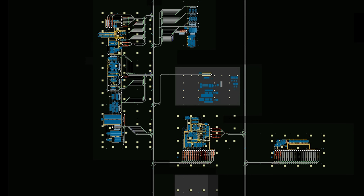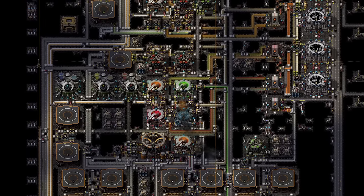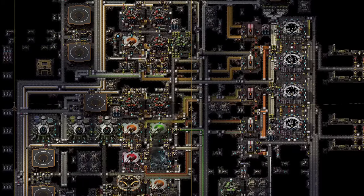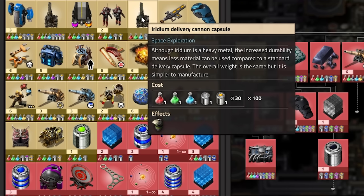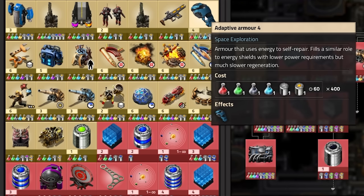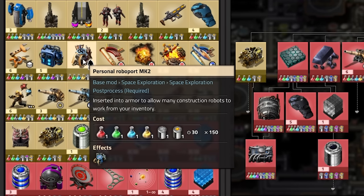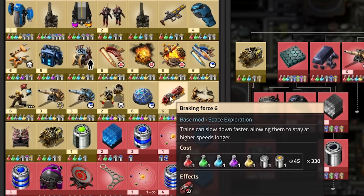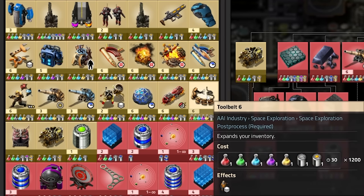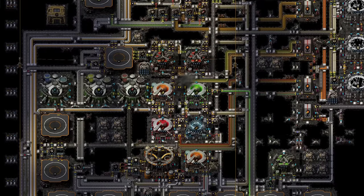So with all that done — with material science packs one, two, three, and four getting produced — we now have access to some cool new stuff. We can now research Thruster Suit 2, Iridium Delivery Cannon Capsule, Railgun, Adaptive Armor 4, Inserter Capacity Bonus 6, Speed Module 5, Personal RoboPort Mark 2 — that's going to be a good one — Worker Robot Cargo Size 2 — also a good one — Breaking Force 6, a little bit more inventory space, and a few other odds and ends. But that, my friends, will be a story for another time. Hope you enjoyed the video. I'll see you next time. Buh-bye.